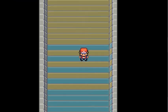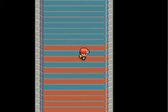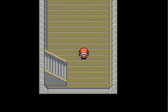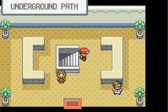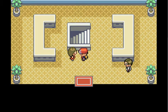Anyway, this is the underground path! Welcome to it! There are hidden items on the ground here. I'm way too lazy to look for them — ever. I think I found a Paralyz Heal in here in the Leaf Green run, but whatever. She basically tells you that there's things down here.